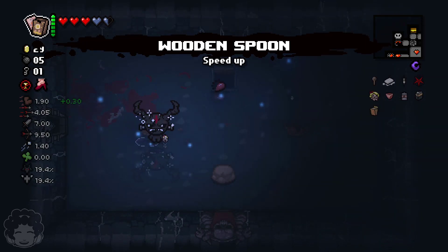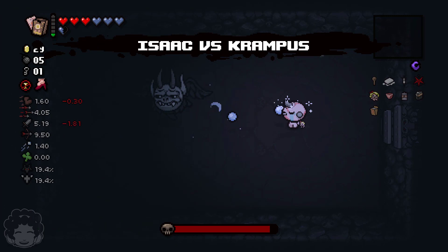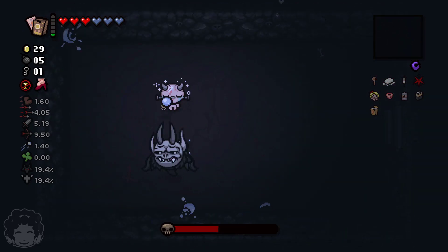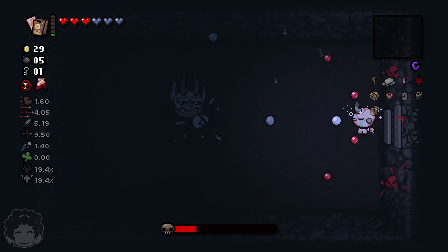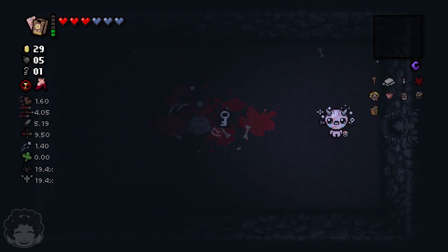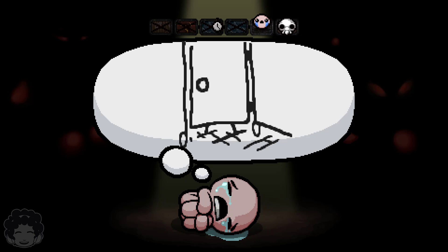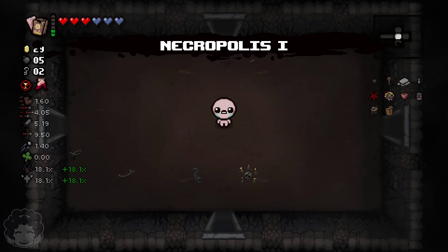Another deal with the devil — interesting. Oh, the Hierophant: a speed upgrade plus... it's Krampus! Getting two spirit hearts means I'm more willing to take a deal with the devil, because two spirit hearts for one red heart is actually pretty good. We're fighting Krampus, which means we might get Lumpacol or Krampus's Head. Lumpacol means the longer your tear travels, the bigger and more powerful it gets. It's a damage upgrade, but a minute one — you don't see it in the stats screen.